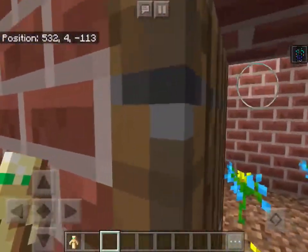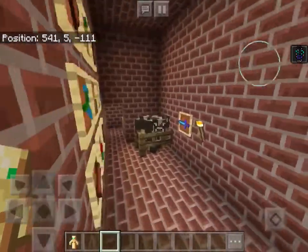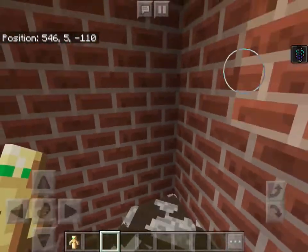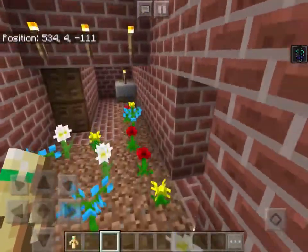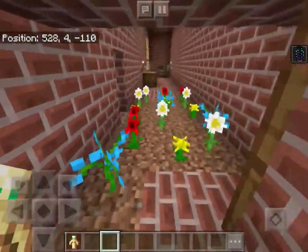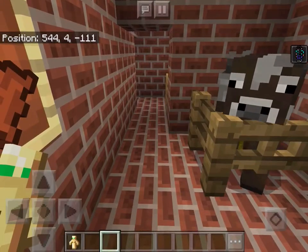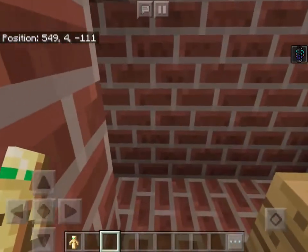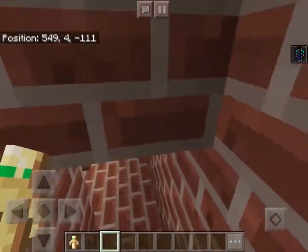And now we have candle making. The flowers here and the cows are used to make the candles. Here these are the candle stock. These are the flowers used, and the cow hides also used to make candles. There are some more candles, and the same process happening.